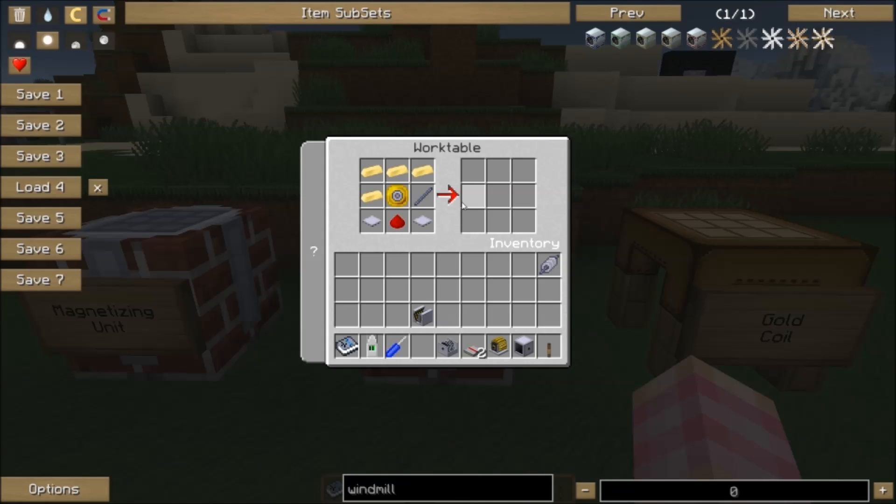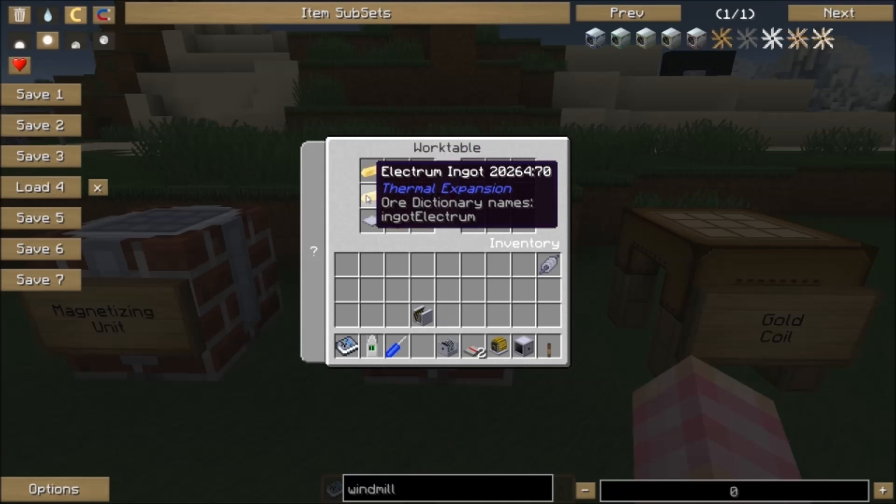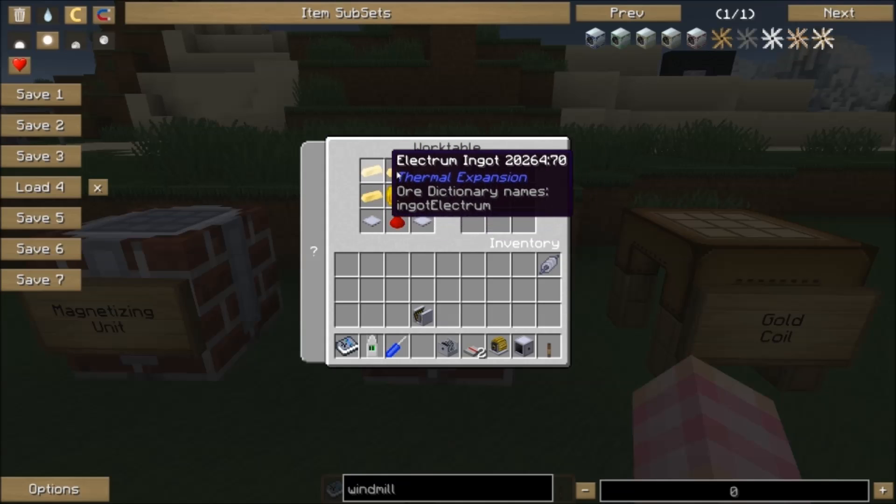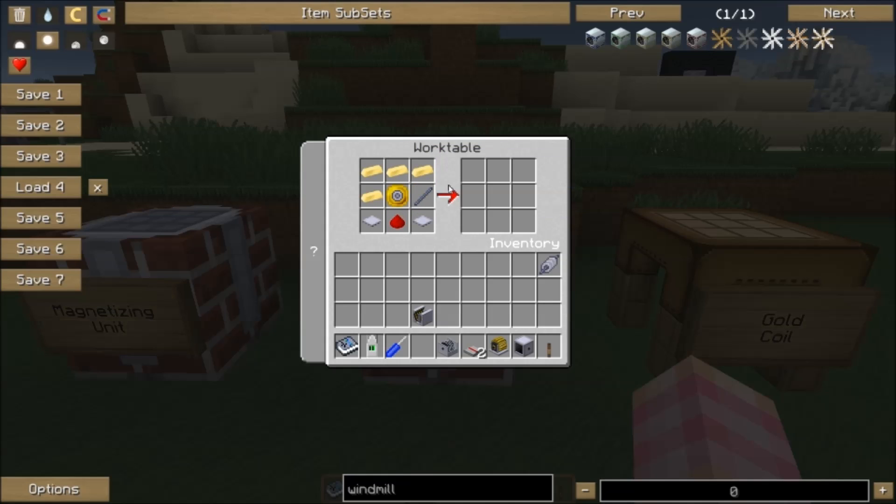To craft the AC electric engine, you require two base panels, a piece of redstone, and a shaft unit made of either electrum or gold. You can use electrum if you have it, which saves you some gold since electrum requires some silver, or you can just straight up use gold. Both work.